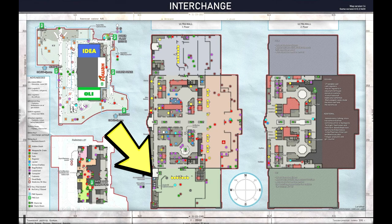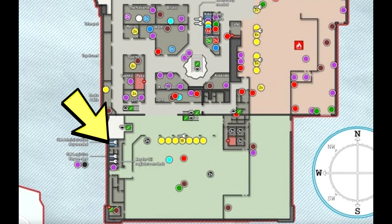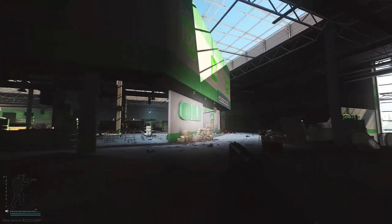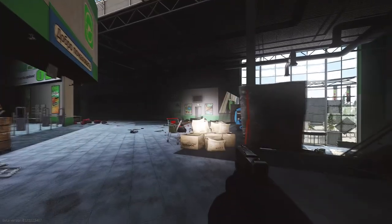Once you have the key, you want to be heading to Interchange. The location is in one of the OLLI offices. As you can see, we are in front of OLLI right now. On our right is the main entrance to OLLI — you want to go to the back room, there's a door right here.